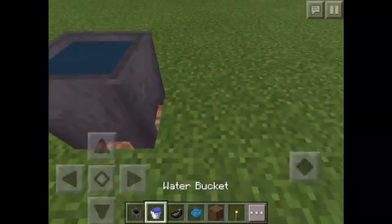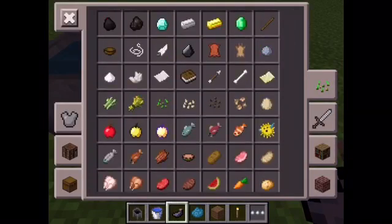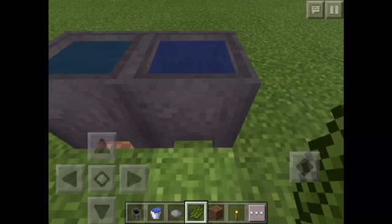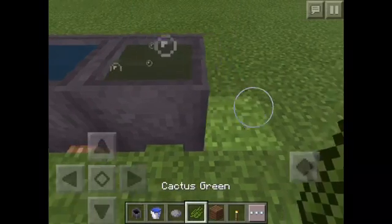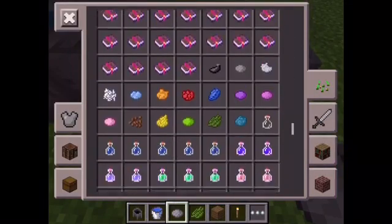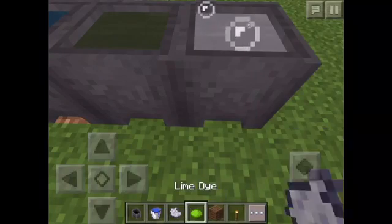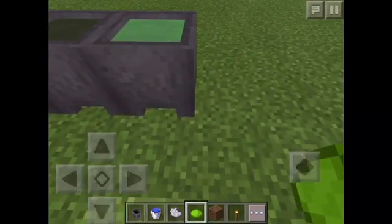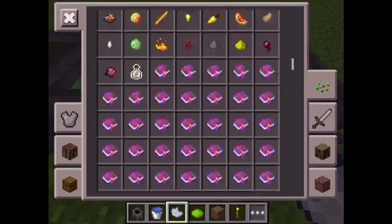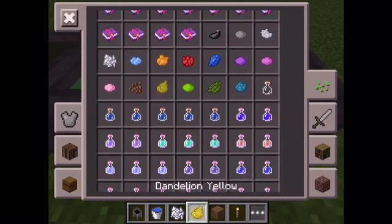I'm going to make it black and cyan, and do this color combination — I'm just giving you an example. For the other pieces I'll use white, light gray, and lime. For the boots, keep in mind you can't dye any other kind of armor — only leather.